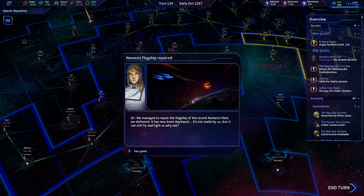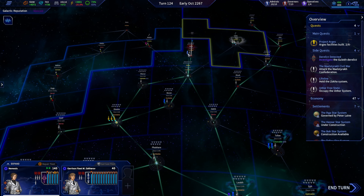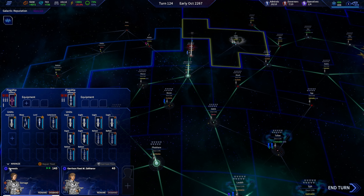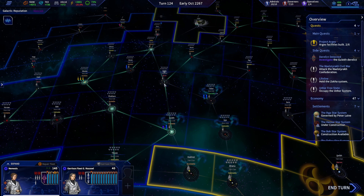The nemesis flagship has been repaired. We managed to repair the flagship of the nemesis fleet we defeated — it's been deployed. It's not made by us but it can still fly and fight, so why not? Very nice — 140 fleet power right off the bat. Let's get you down here.